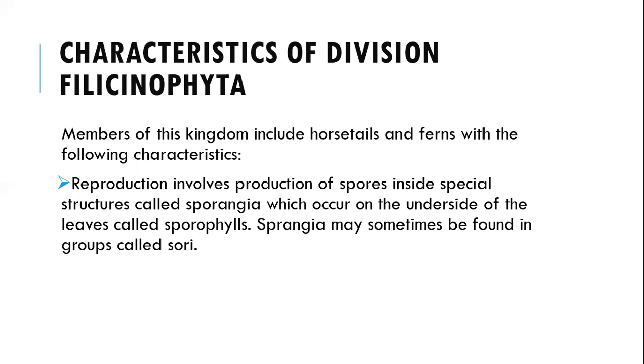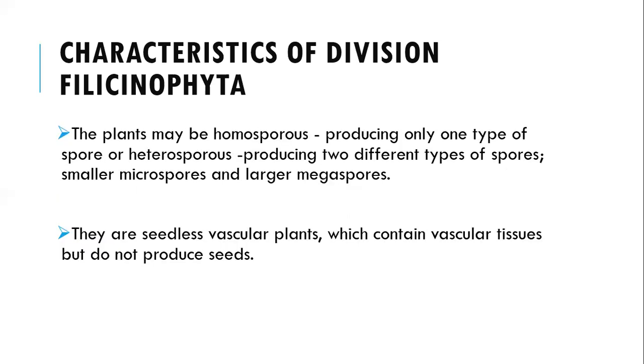The members of this division have the following characteristics. First, reproduction involves the production of spores inside special structures called sporangia, which occur on the underside of the leaves — the spore-bearing surface. The sporangia may sometimes be found in groups. The plants may be homosporous, meaning they produce only one type of spore, or heterosporous, which produces two different types of spores — smaller microspores and the larger megaspores.